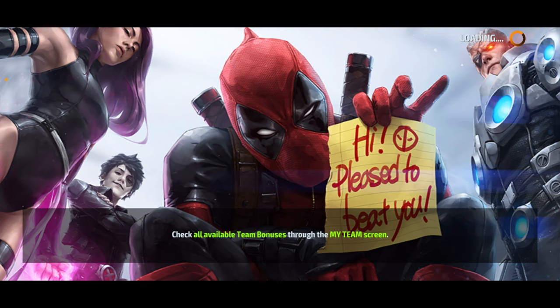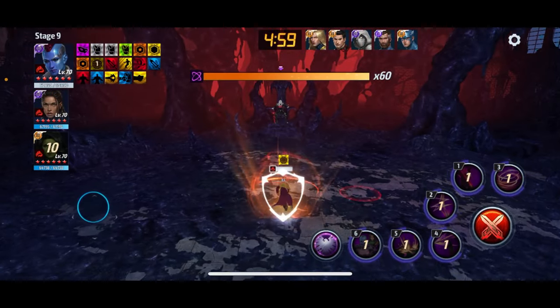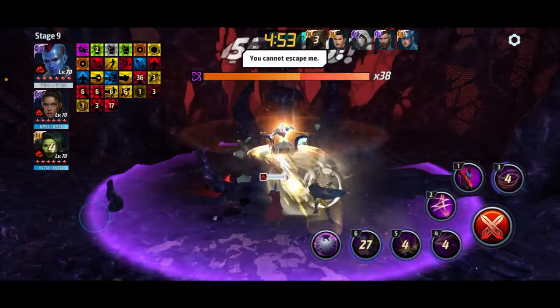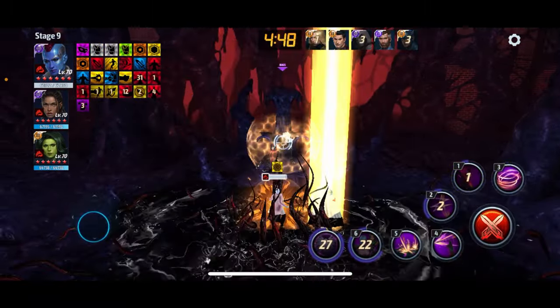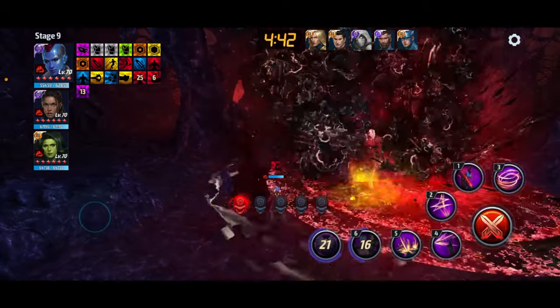Let's hop straight on into it. We're gonna go ahead and switch straight to her, pop the transcendent ability, and it'll give us a gauge of how well we're going to do in this fight. It looks like we're going to breeze right through it. Stage nine pretty much anyone can clear now with 25% pierce — anyone who can go to tier three and transcend. There you go — 15-second clear of the first phase!